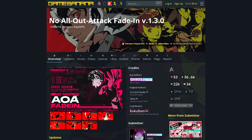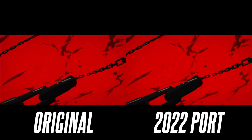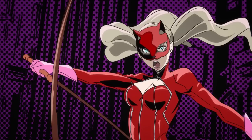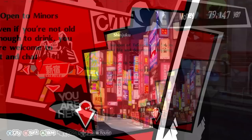This can be reverted on the PC version of the game using the No All Out Attack Fade-In mod by Cherry Cream Soda. Lesser known, but the opening movie to the game, Colors Flying High, also has this red fade effect applied to it. This fade on the opening happens on all platforms, even the Switch. But if you're on the PC version, this can be fixed using the Colors Flying High Restored mod by Light8227. If you're on console, you'll just have to live with the fades.